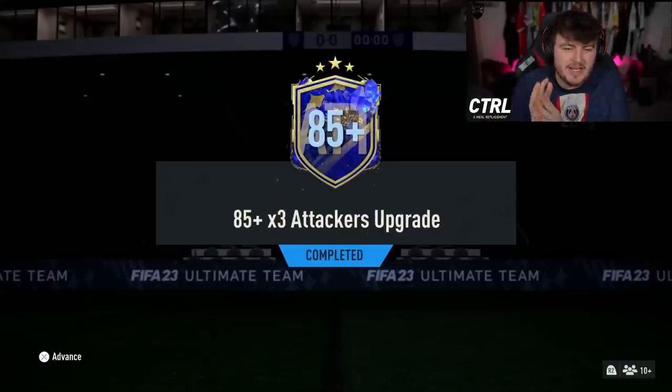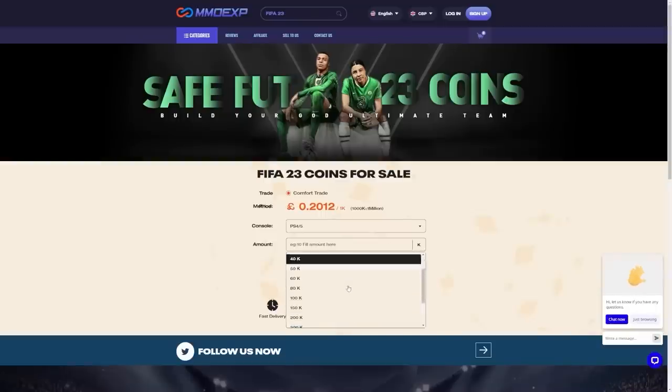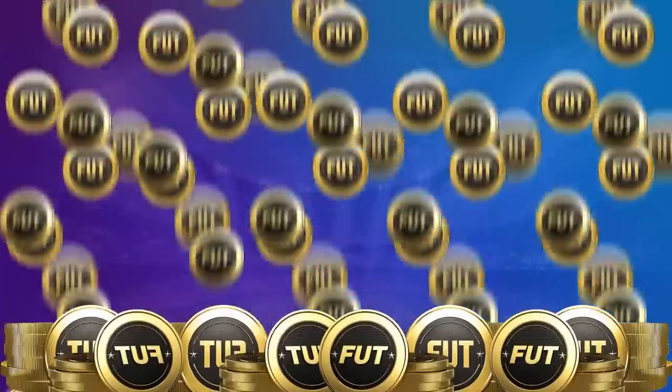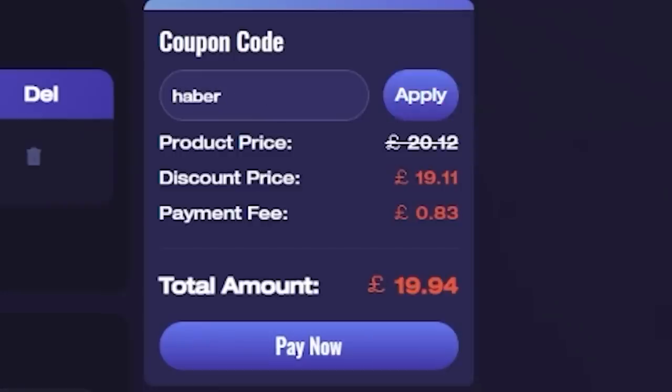EA dropped the 85 times 3 attacker upgrade as well as the 88 plus prime mid World Cup icon packs. Let's open these up and see what we get. For cheap, fast and reliable FUT coins check out MMO EXP — there's a link down below and use the code HABER to get yourself 5% off all of your orders.